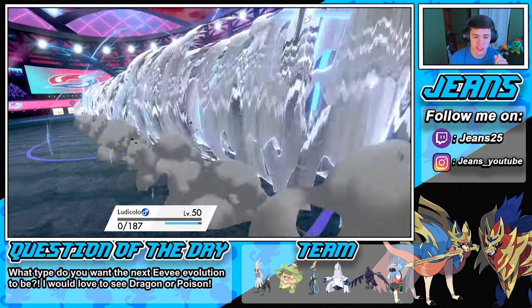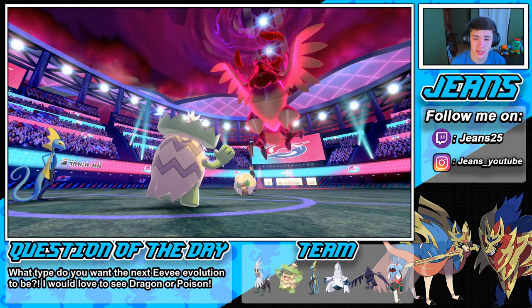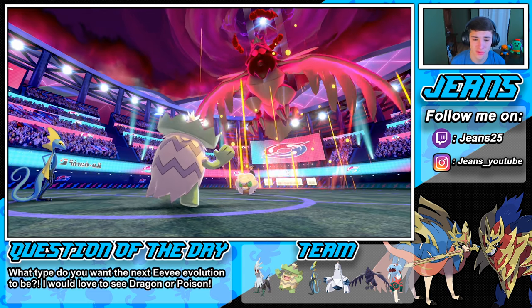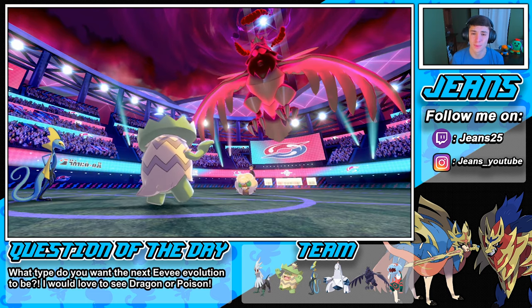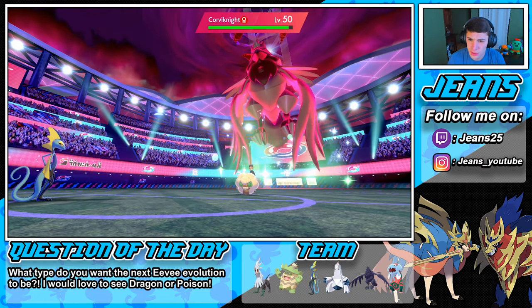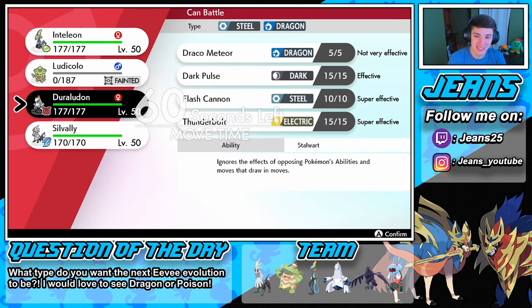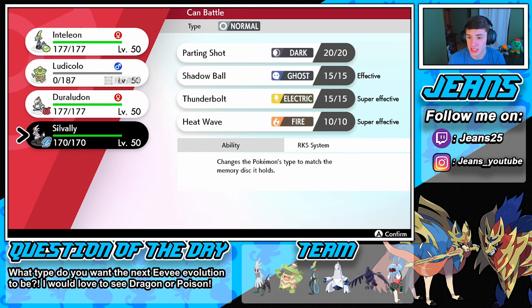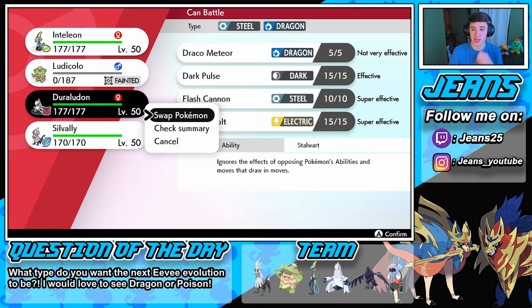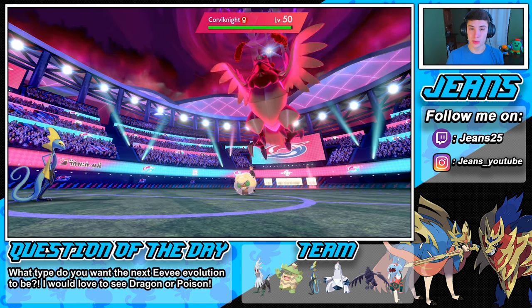We dropped both their speeds — that's beautiful! Max Airstream takes out our Ludicolo, which is no big deal. We're going to Dynamax Silvally here since he's using physical attack moves, so our Reflect is just sitting up and we try to lower the Corviknight's speed again with Icy Wind from Inteleon. We hear leftovers pop — I got scared thinking it was a Weakness Policy. T-Bolt can do some work. Do we go with Duraludon?